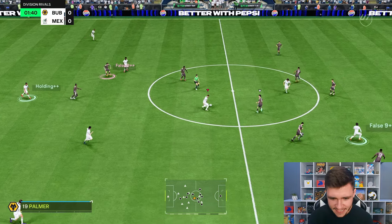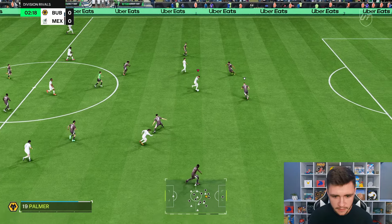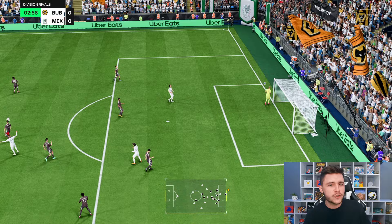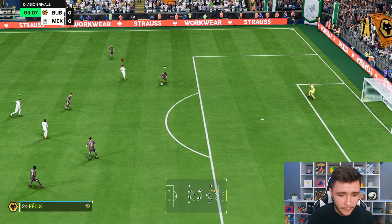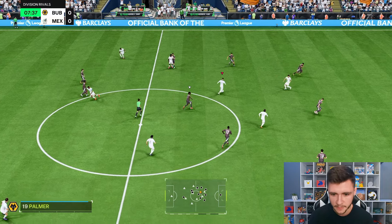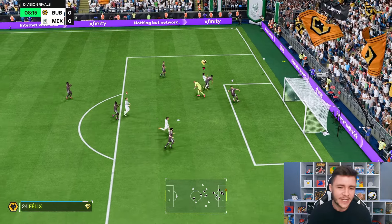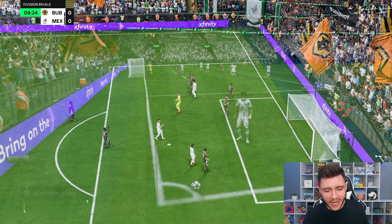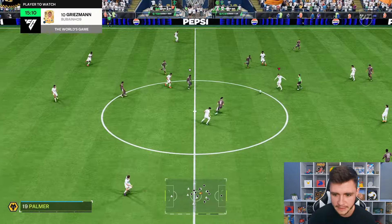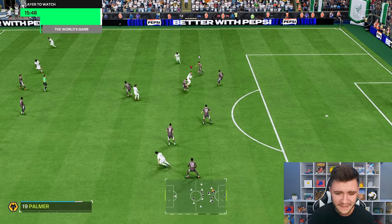As the shadow striker, he drops back a little when we don't have possession, which is really good for the build-up. A ball roll, then a finesse shot — a little too much power, but it will be quite consistent. Palmer carries the ball forward, signals Felix to make the run — it's a great ball, timed perfectly. The chance creation is going to be huge, and I really like his positioning; he's sticking to his position really well.